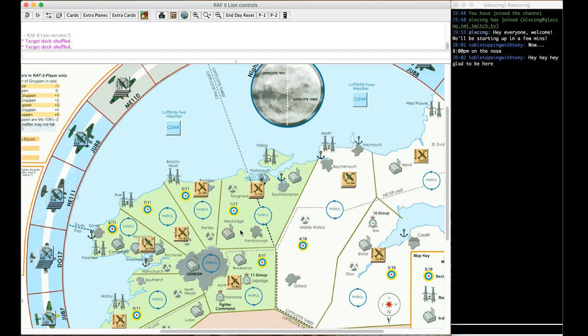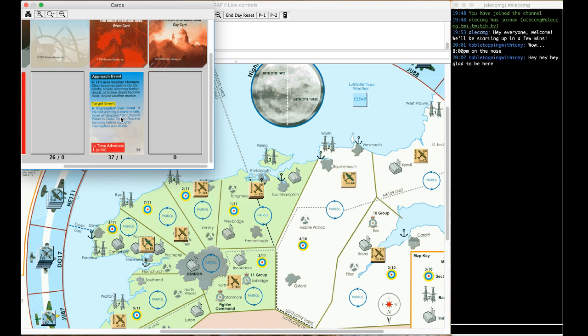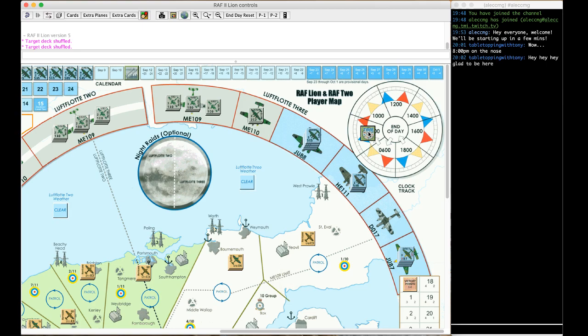I'm going to play with the advanced game rules but without the optional night fighters and night attacks. Starting with the time of day check, we draw the first event card — time advance one with no advance warning. So we won't start at 0600, we'll start at 0800. I don't have advance warning so I won't know the next two raids. Rolling a d6 for weather, I rolled a six — broken clouds, Luftwaffe 2. I'll take anything that keeps the Luftwaffe from doing good bombing.